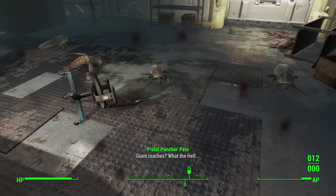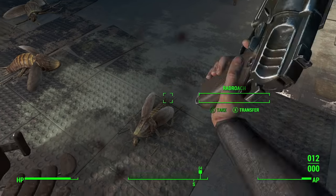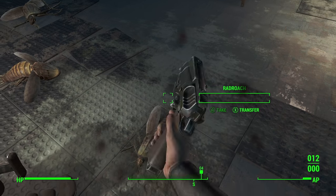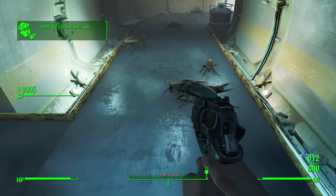The main drawback of using the gun bash is the fact that it functions like doing a power attack with a melee weapon, which means that you need action points in order to use it. With that in mind, it may have been worthwhile to put a few extra points into agility. But as of right now, we should be okay.